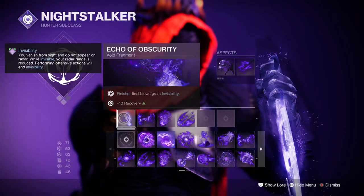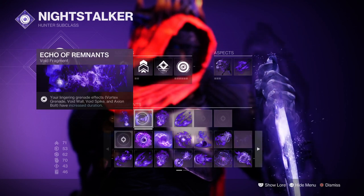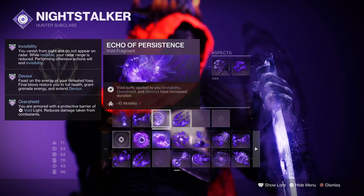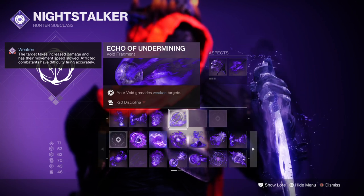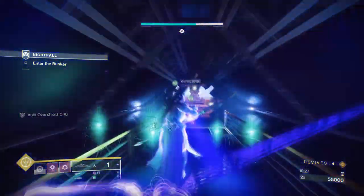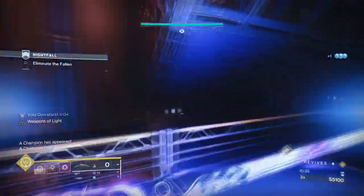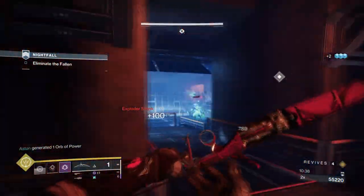Fragments used are Echo of Obscurity where doing a finishing move on a target makes you invisible; Echo of Remnants where your lingering grenade durations are extended; Echo of Persistence where void buffs applied to you are increased; and Echo of Undermining where your grenades apply a 15% debuff to targets. Echo of Obscurity and Persistence are going to vastly enhance our consistent abilities used for either extra damage or extra survival, while Echo of Remnants and Undermining are going to make our grenade choice more lethal in the long run.